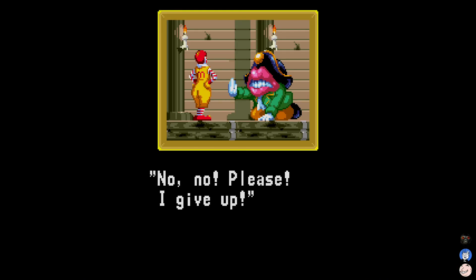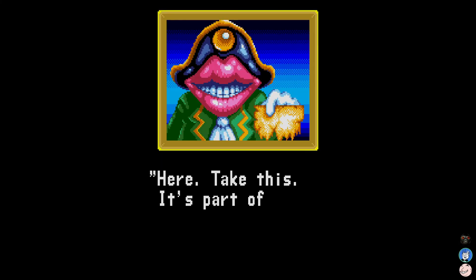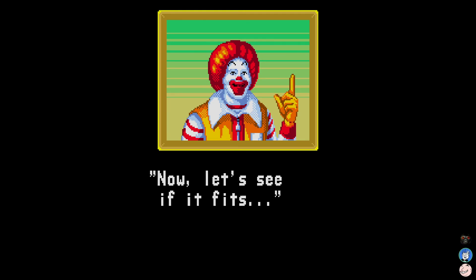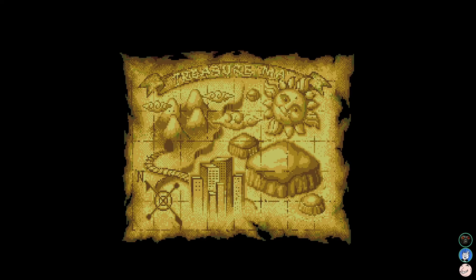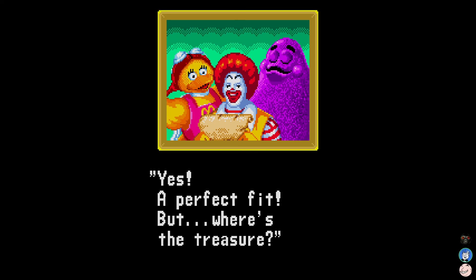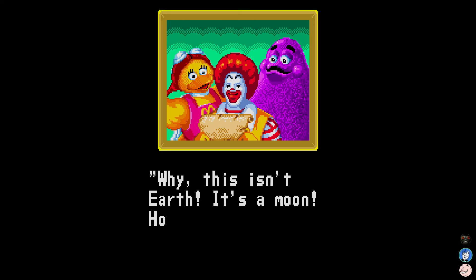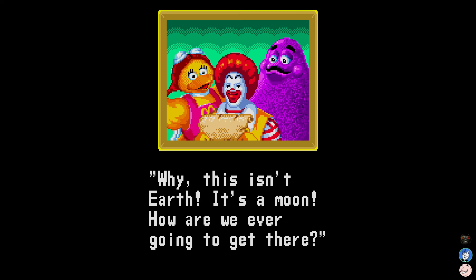No, please, I give up. Here, take this — it's part of a treasure map I found. This must be the last piece. Donald, don't accept it, just shoot him! He's been pulling out the M's — he's got a gang sign. Ronald's packing an AK under there. A perfect fit. But where's the treasure? Why, this isn't Earth — it's a moon. How are we ever going to get there?